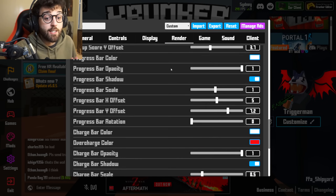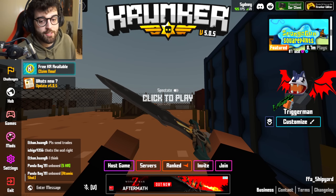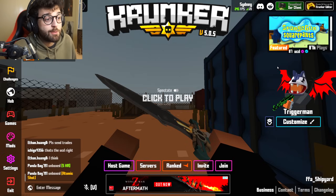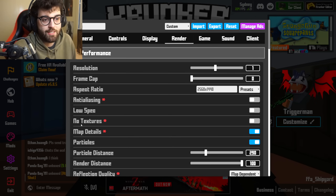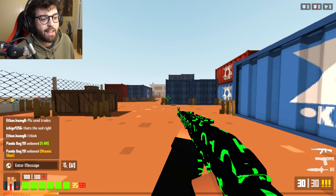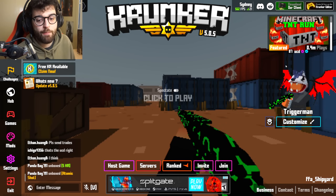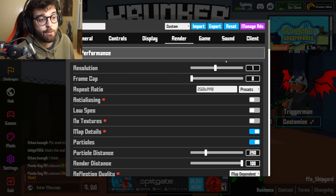Now let's quickly go through render settings. For resolution I have it on two, but please put it on one — it looks pretty much the same, maybe a tiny bit worse. If you have a really good computer, sure, go for two as a flex, but it doesn't matter. If you have a bad PC you can bring it down to 0.5 or 0.4 — the game only looks pretty awful around 0.2 or 0.1. For most of you, keep it on one.